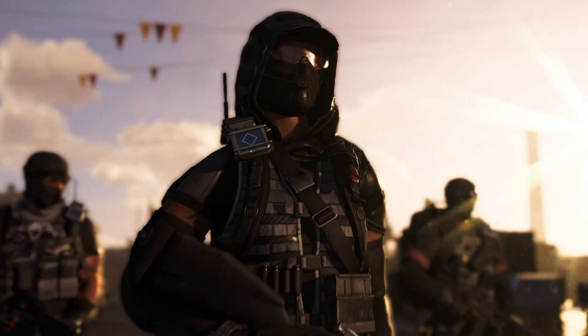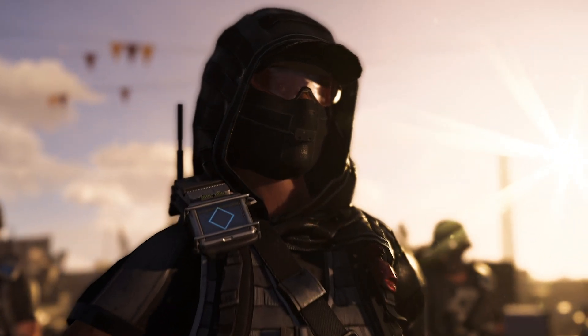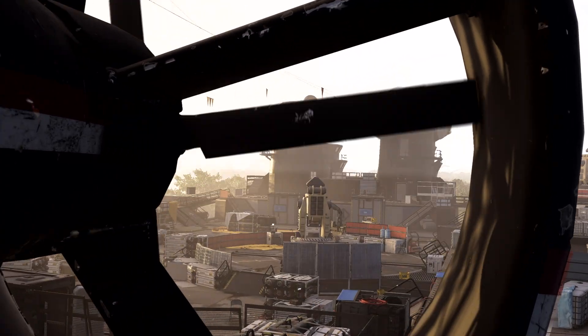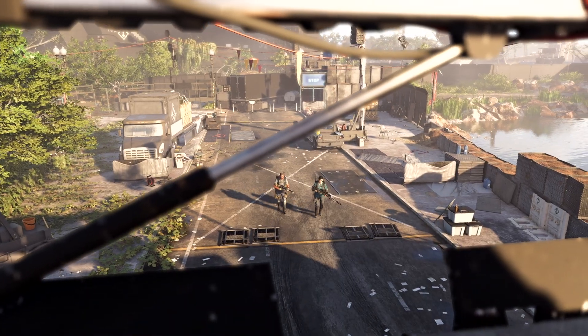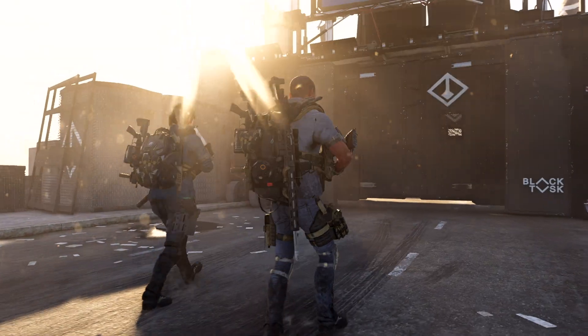The Battle for D.C. Agents of the Division. As the Black Tusk invaded Washington, D.C., they left their stronghold exposed. We found a breach. They will not expect us. This is our chance to save the nation.